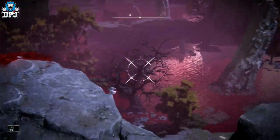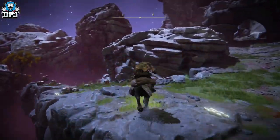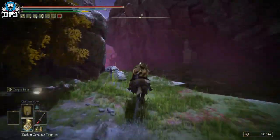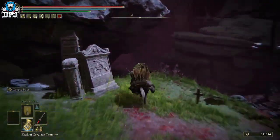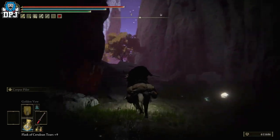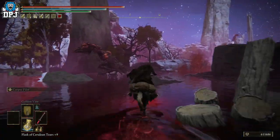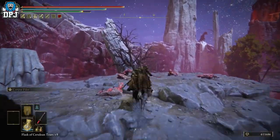Another great exploit in this area is where you throw yourself off the map on your horse while continuously swinging your weapon. You fall so far down that the map despawns, all the enemies fall and die, and you get their runes — upwards of 100k every single time. It takes about a minute and a half. Follow the path I take from the Palace Approach Ledge Road to a small graveyard.